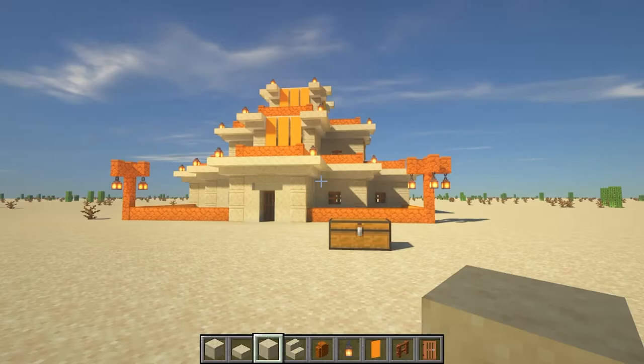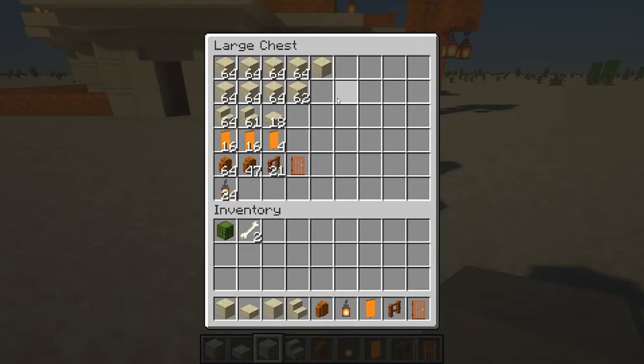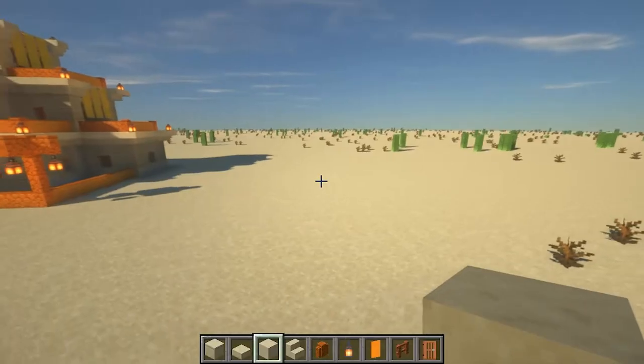I thought I'll just make a quick tutorial on it. So these are the exact amount of each item that you're gonna need: cut sandstone, smooth sandstone, smooth sandstone stairs, cut sandstone slabs, some orange banners, some red sandstone walls, acacia fence, acacia door, and some lanterns.